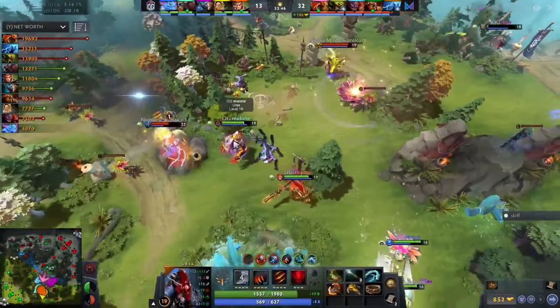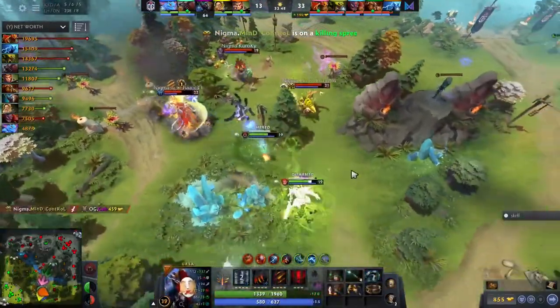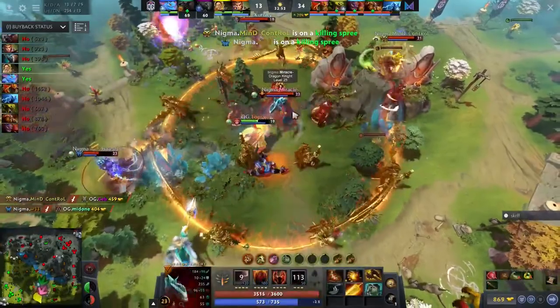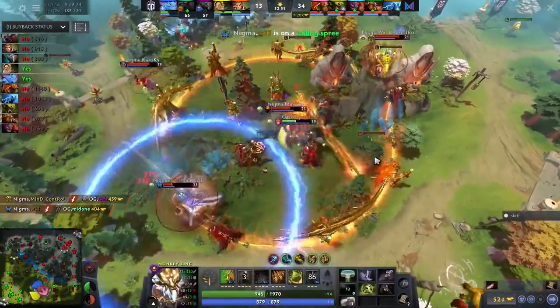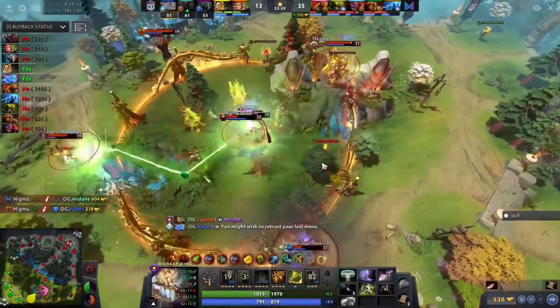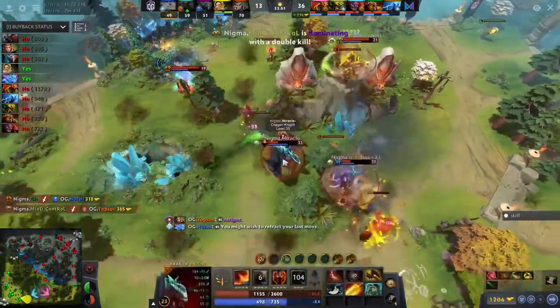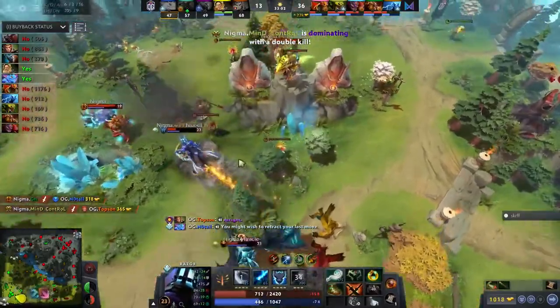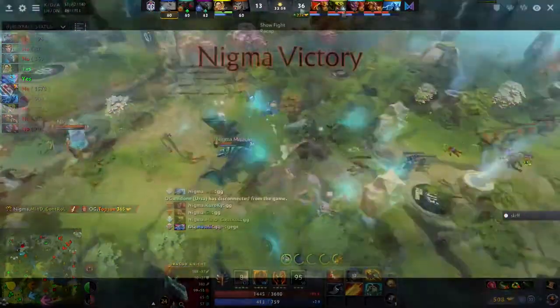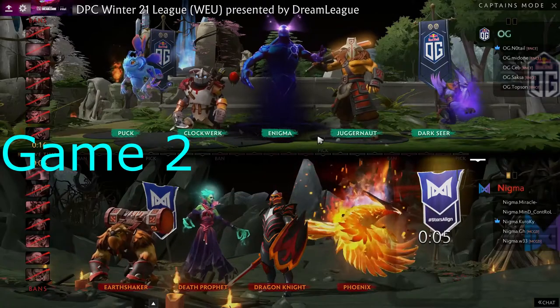Yul stops the skewer, ensuring the fight is still possible with BKB coming out. Mind Control finishes off Seb thanks to the spirit vessel. He even throws the E-Blade before Topson can get away — BKB pops but the damage looks sad as Miracle man-fights him inside the Wukong's Command. A Finger of Death makes the difference here as Topson goes down first. That's what OG are saying for this game — it's time. Nigma will take Game 1 of this series.